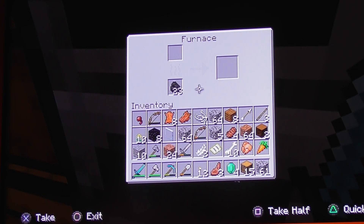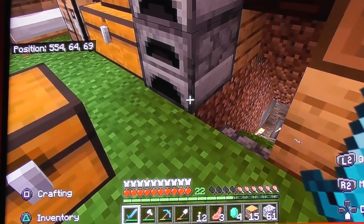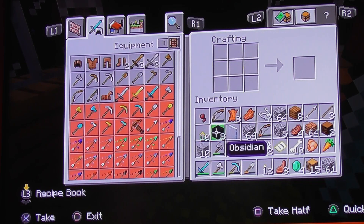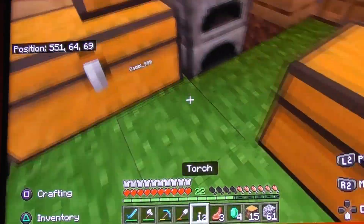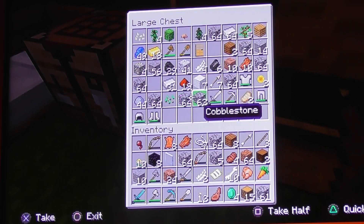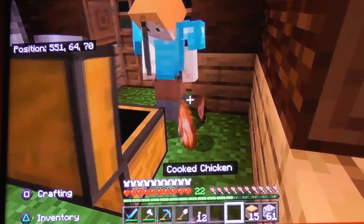Have you been cooking anything in the furnace yet? No. Do you know how to make an ender chest? Not really — I got one. Do you have a fishing rod? No. Do you need any food? Yeah, I need some fish. I don't have any fish because you don't have a fishing rod. Here, I'll give you some food.